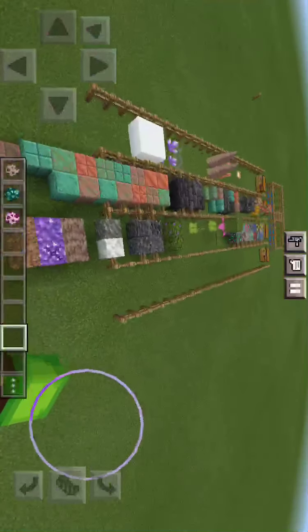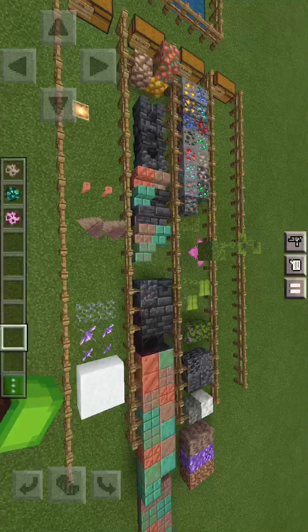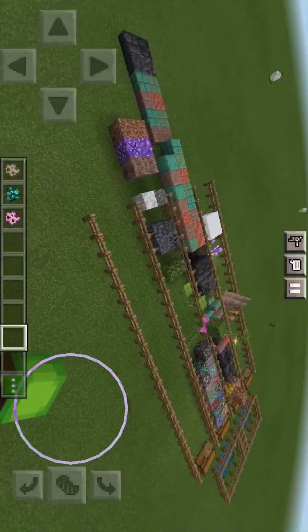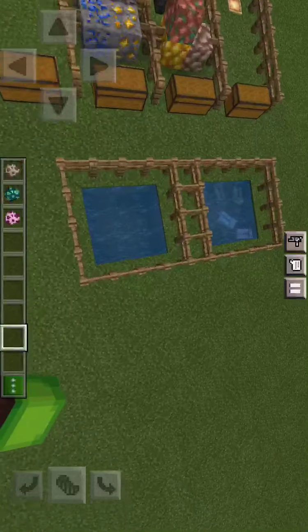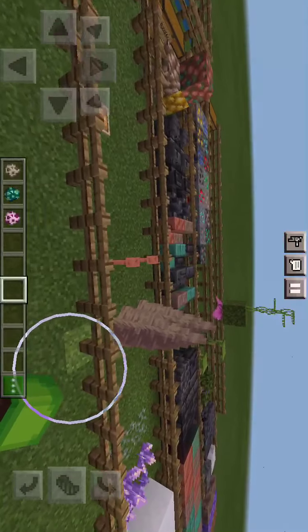And there we go — that is all the blocks, mobs, and items from the 1.17 update. I'm really excited for this awesome update. This is just the first part of the Caves and Cliffs update, and I'm so excited to see what 1.18 holds. We're going to get the Warden boss, new cave generations, new mountain ranges, the bundle, new mobs, different structures, the brush, the ability to shave down blocks, and archaeological sites. That's a long road ahead, likely a holiday release in November or December. Thanks for watching — like, subscribe, turn on notifications. Axolotl army, I'll see you next time — peace!